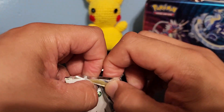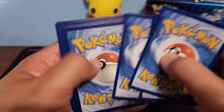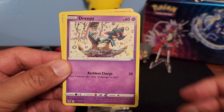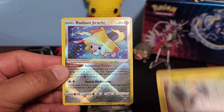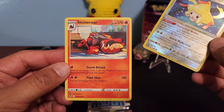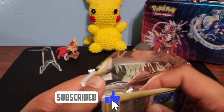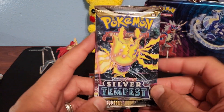Here we go — energy, Jynx, Toxipex, Swirlix, Dreepy, Rotom, Vulpix, Emolga. Oh, a Radiant Jirachi! That's a cool-looking card, and Incineroar. I like the way these look. I like how the Radiant cards look — I've been so used to opening Scarlet and Violet packs lately.